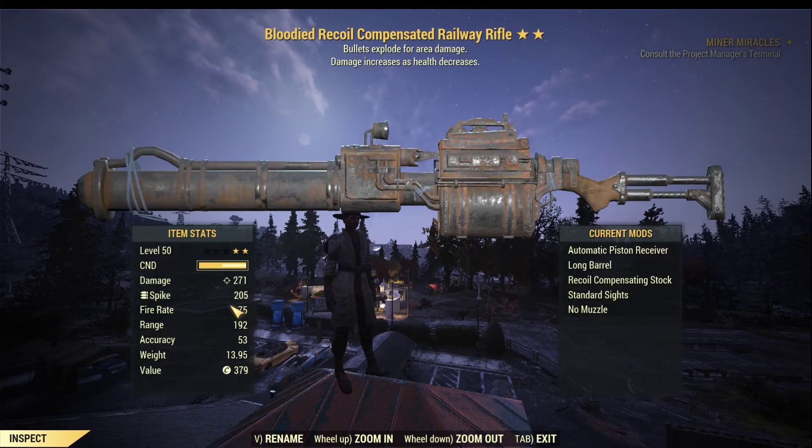With these three factors — the Adrenal Reaction mutation, the Nerd Rage perk, and the Blooded legendary effect on the weapon — you can have a little bit less than 180% base damage boost. That's what makes the blooded build so powerful.